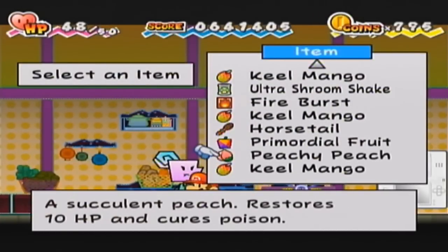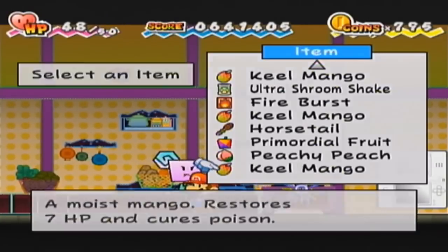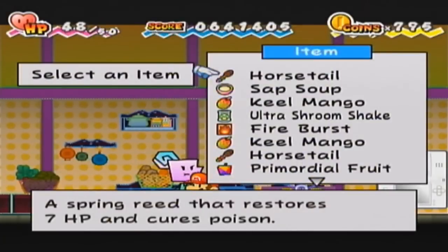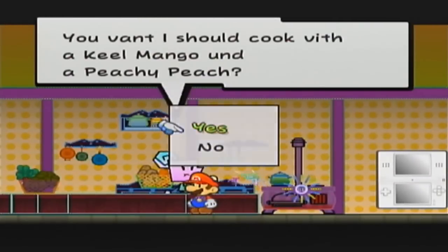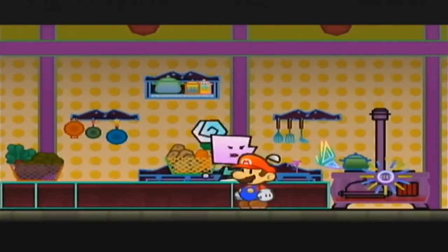I have found a way to start because I believe Peachy Peach and Keel Mango will get something. Let me just verify that really quick. Yes, I was correct. So let's get the Keel Mango and the Peachy Peach and see what we actually get from her.